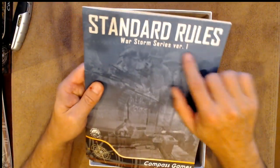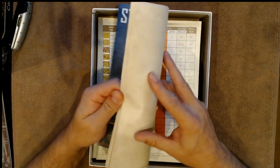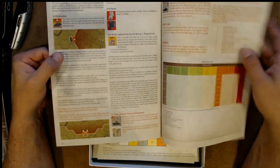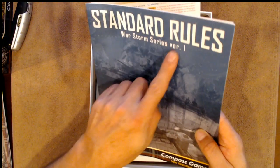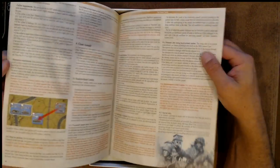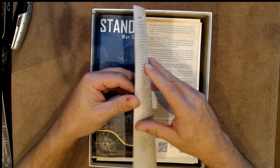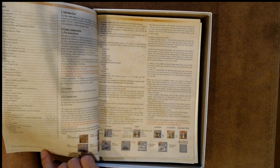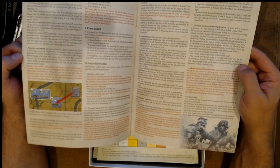And then of course you have the War Storm series version one rules. This is a book that is about 27 pages, color with examples. This is version one point something — I'm not sure how to read that. Red text appears to be the upgraded and new rules. So even though this is version one, there's a bunch — and I mean a bunch — of red text, and that is really great to see.